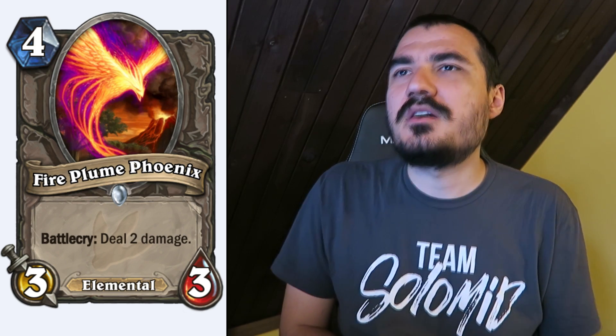Fire Plume Phoenix: 4 cost 3/3 neutral Elemental. Battlecry: deal 2 damage. Comparing it to the Big-game Hunter — 5 cost 4/2 that deals 2 damage — this is about as good but costs 1 less mana and is an Elemental. So you have to imagine it's a pretty decent card, at least comparatively.